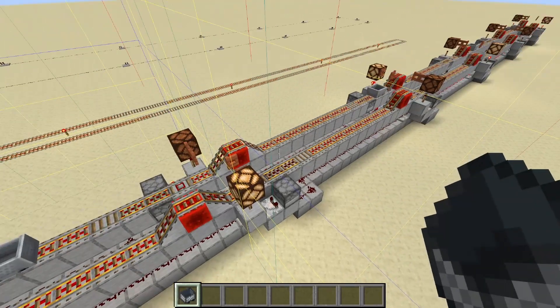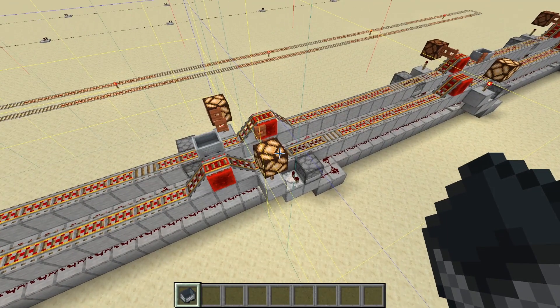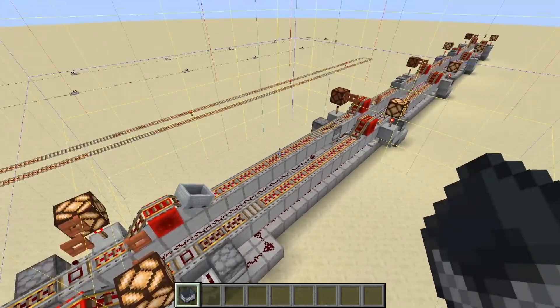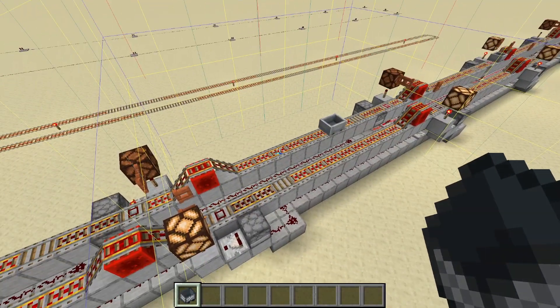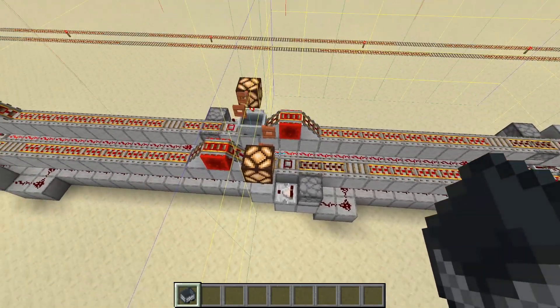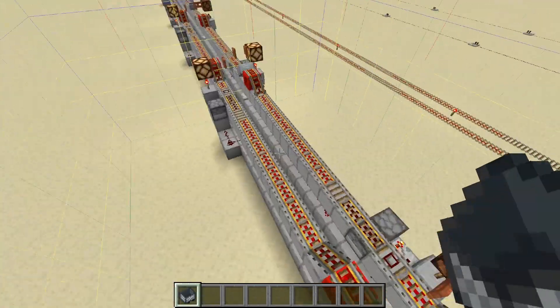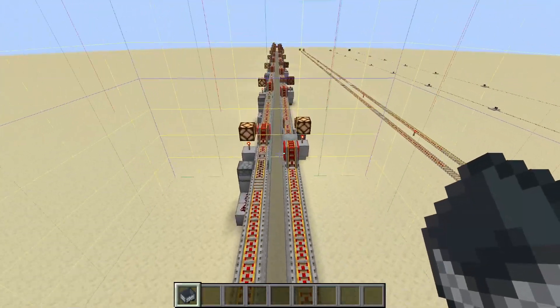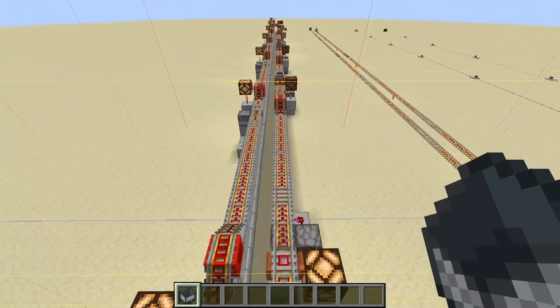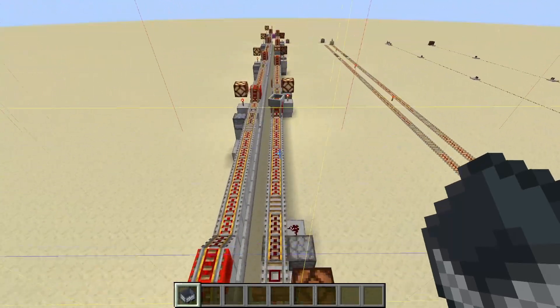In a lot of other games that deal with minecarts and tracks, this is called a block signal. For each minecart chunk, we're basically saying only one minecart can be in the chunk at a time — please wait until the chunk ahead of you is cleared. And this could be because there's a minecart in the chunk, or simply because the chunk's not loaded yet. Either way, it'll keep the minecart back and send it on its way once it's able to move into the chunk ahead.